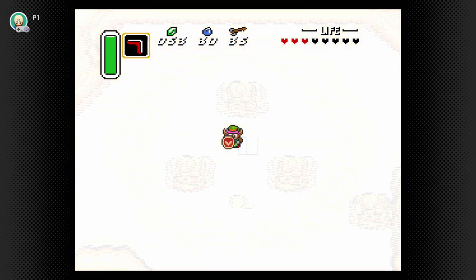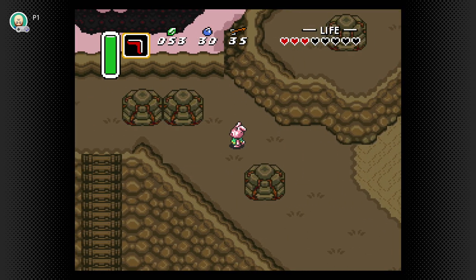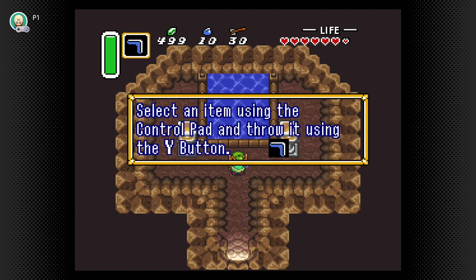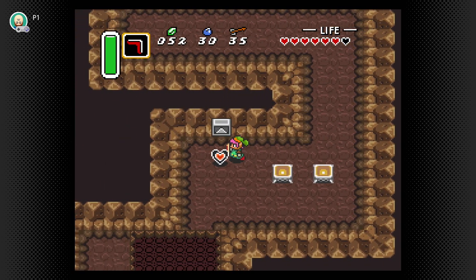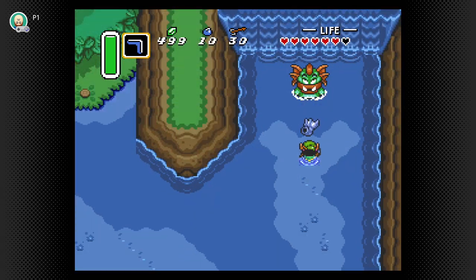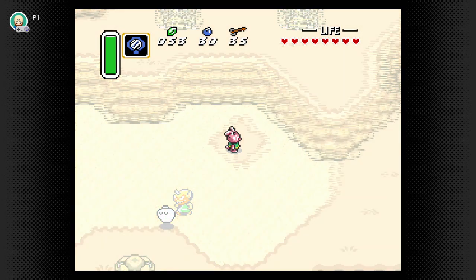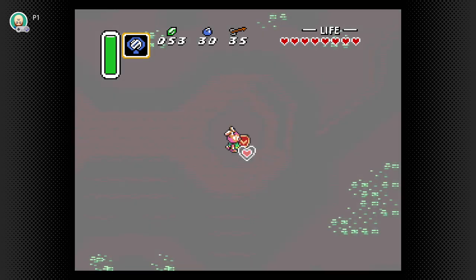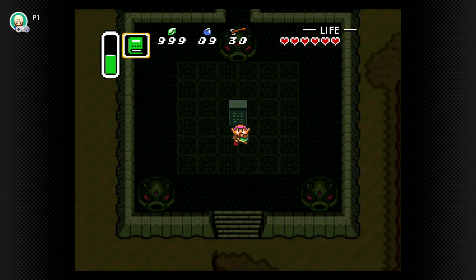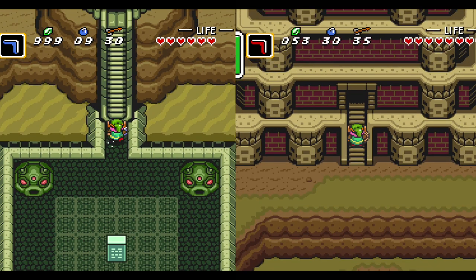We also get introduced to the Dark World in a limited area, which is going to be important later on in the game. That said, there's also some optional stuff we can do between dungeons as well, such as collecting heart pieces. After getting the Power Glove, we can also get the flippers, upgraded shield, and magic boomerang, which are all worthwhile. With all of that out of the way, we should get into the dungeon design itself, so after praying at this altar and crossing through the Dark World briefly, we can head into the dungeons.